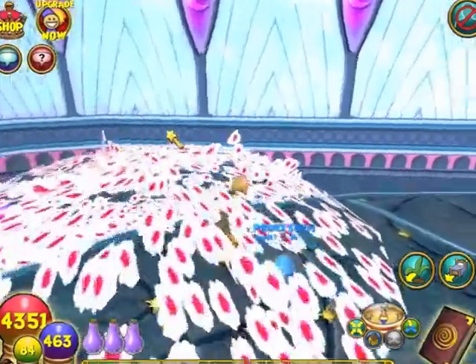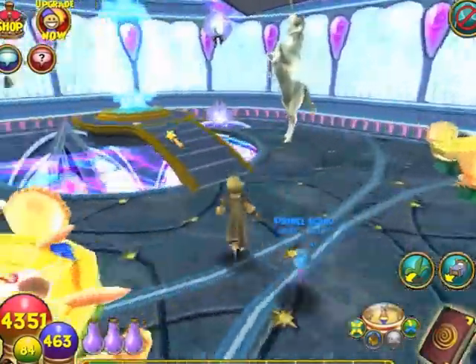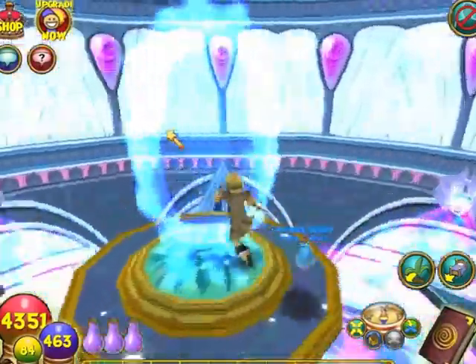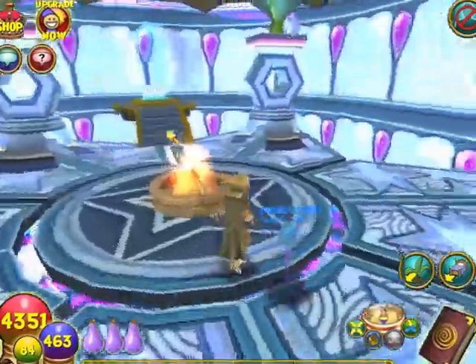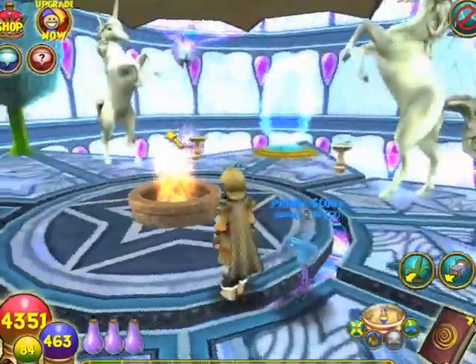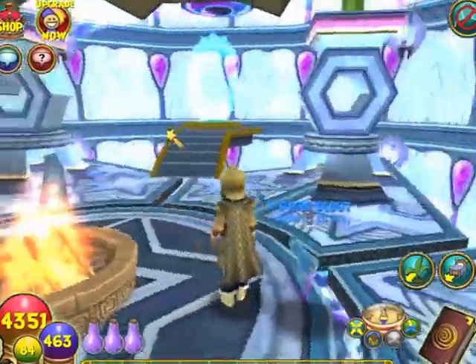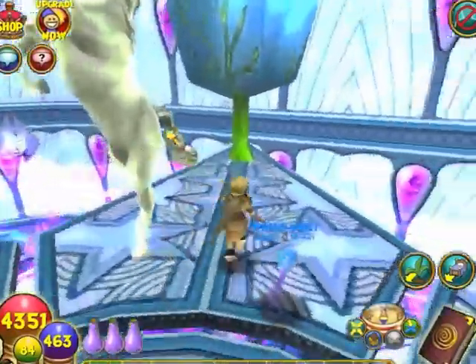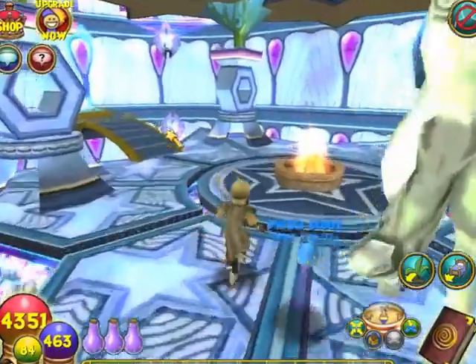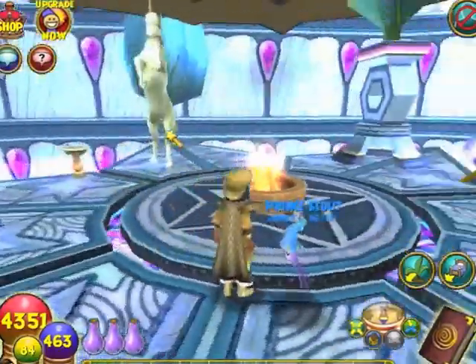It really helps to keep a list of the reagents you need and mark them off one by one — it seems time-consuming but I found it very helpful. I have some Celestian tree sprigs up here, a fireplace I think from Azteca, and some more unicorn statues.